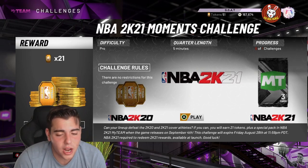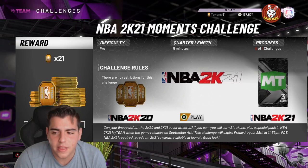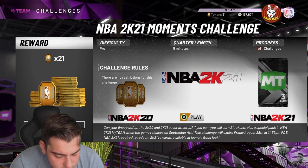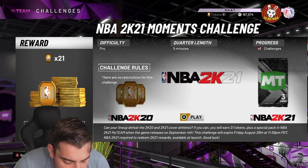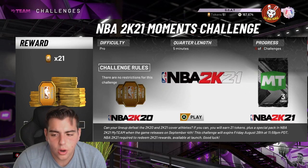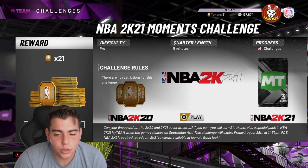We got a nice solid challenge here — we're gonna get about 2000 MT plus 21 tokens, and then we get a pack with three cards. It's for the NBA 2K cover athletes: the MyTeam moments challenges feature Zion, Wade, Kobe, Lillard, and AD on the cover. They all have Opals, but Kobe is free.